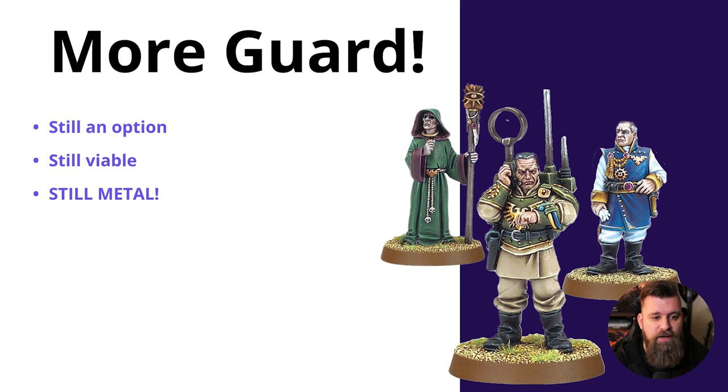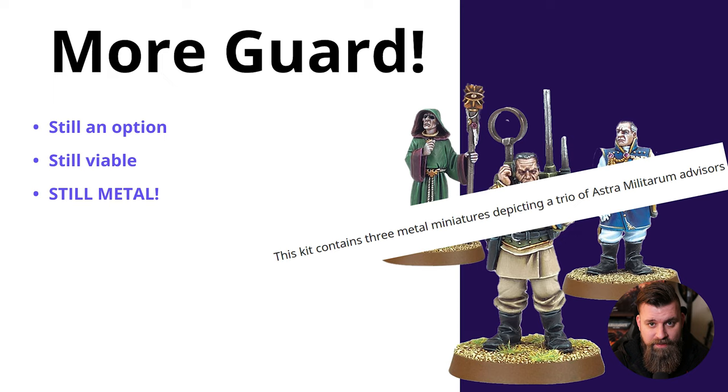While on the topic of Astra Militarum and Guard, we can also look at the Regimental Advisors. They're still an option in the Codex and still viable — they offer lots of different tactical choices and flexibility in the Astra Militarum Codex. But they're also still metal. If you order the Regimental Advisors from Games Workshop, you will be receiving metal miniatures.